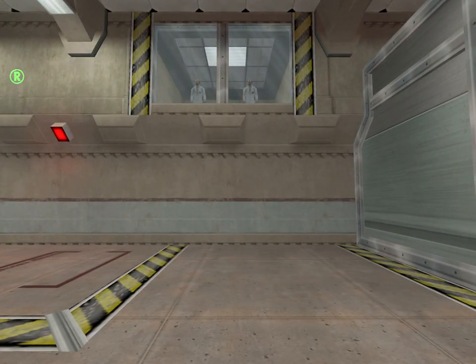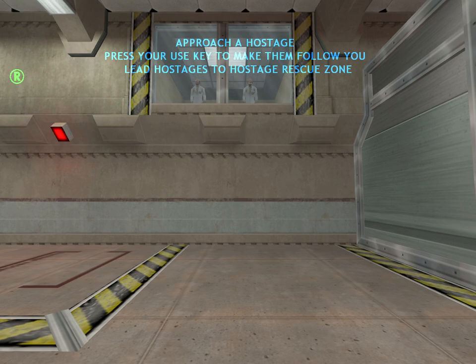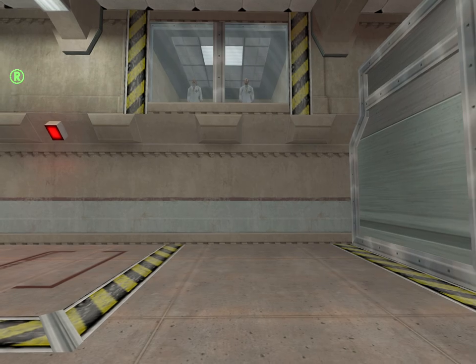Hostage rescue zones can be identified by areas where the hostage rescue icon is visible. To lead the hostages to the rescue zone, you must approach a hostage and press the use key. They will follow you until they reach a rescue zone, or until you face them and press the use key again.